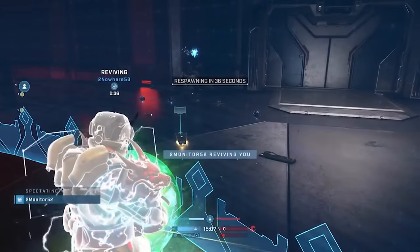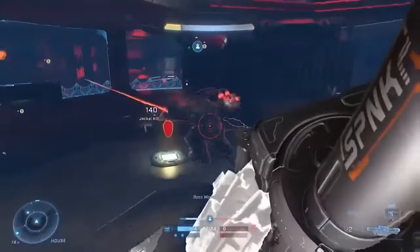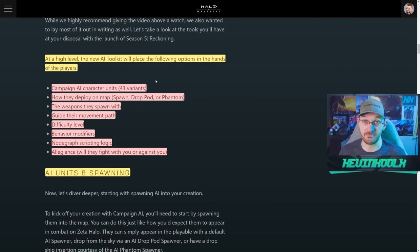One of the biggest buffs in Season 5 is Forge. The AI Toolkit is coming in, along with two new canvases, 200-plus new objects, object collision toggle, lighting improvements, and additional quality of life improvements. At a high level, there will be 43 variants of character AI available. The AI can spawn via drop pod or phantom. You can determine what weapons the AI spawn with, guide their movement, choose their difficulty, modify their behaviors, use scripting logic, and set allegiances — choosing whether they fight with you or against you.